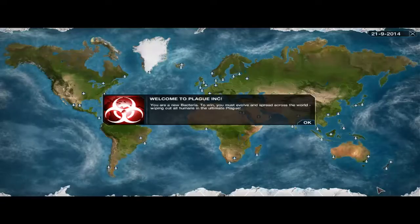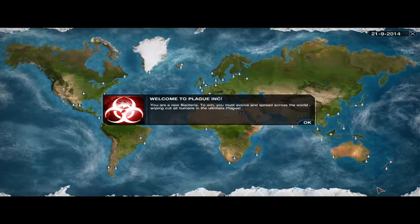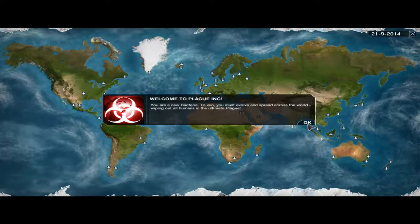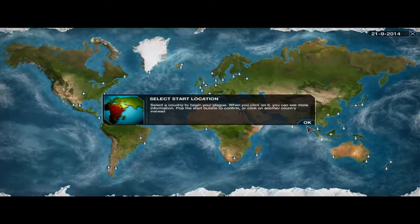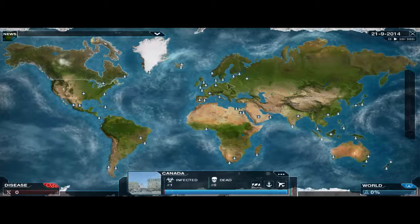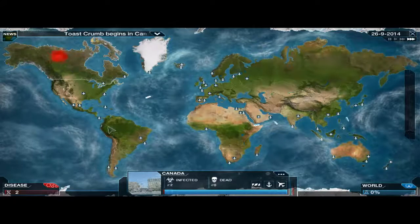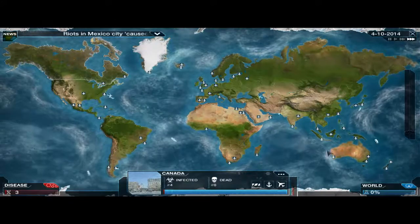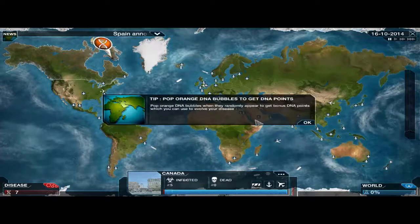Welcome to Plague Inc. You're a new bacteria. To win, you must evolve and spread across the world, wiping out all humans in the ultimate plague. They say select a country — you know what, let's select Canada, just because I am Canadian. We're going to hit that lovely button, boop — and we're good. I'm going to speed it up. Toast Crumbs has infected its first human — it's acclimated to cold temperatures and must evolve using DNA points to infect more people.